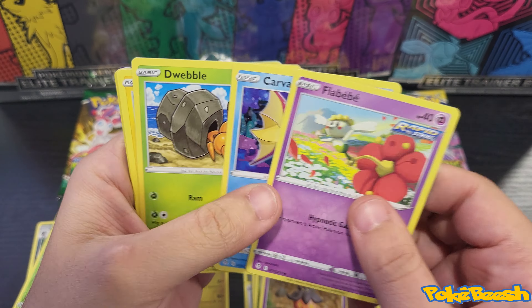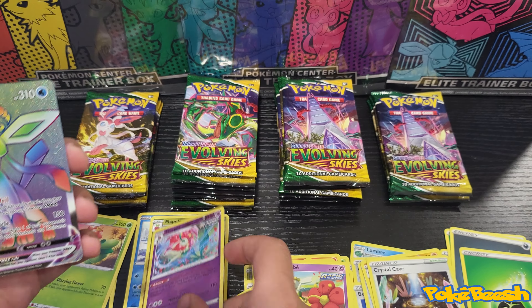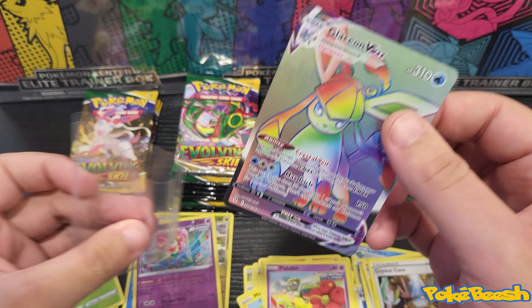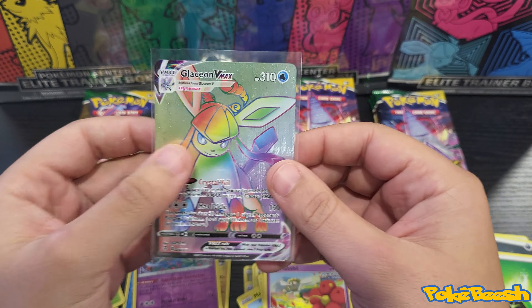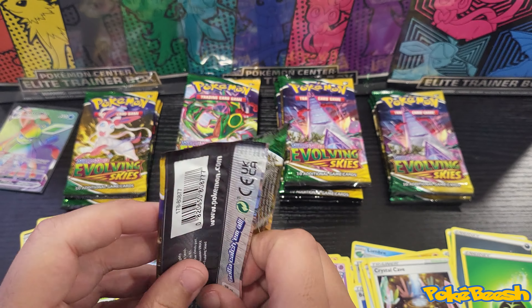Flababy, Carvana, Dwebble, Mareep, Drowzee — oh, we got a Glaceon Rainbow V Max! Very very nice pull. We'll keep that over there.